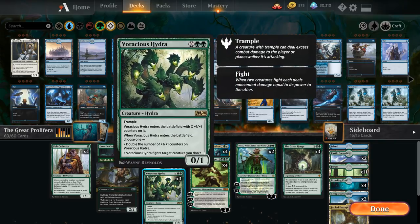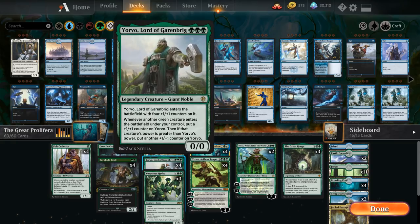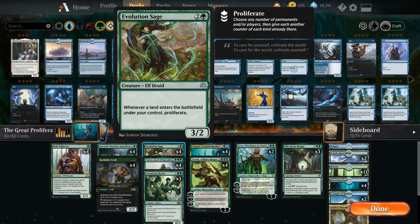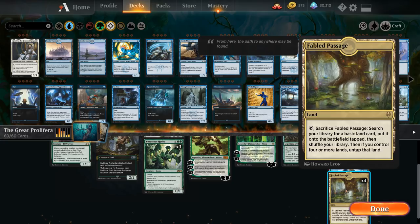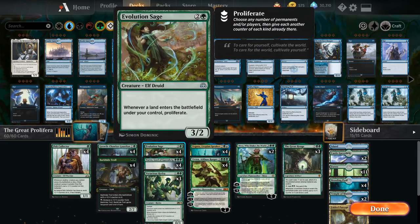We also have the full playset of Yorvo — one of the build-around cards. It comes into play with four plus one plus one counters, and whenever another green creature enters the battlefield under our control, we put an extra counter on it. The full playset of Evolution Sage further plays into the proliferate theme — we have all these plus one counters, some planeswalkers we can proliferate onto, and the addition of Fabled Passage lets us potentially trigger Evolution Sage's proliferate twice in the same turn.